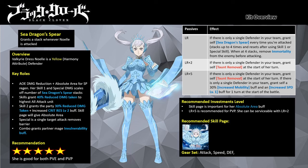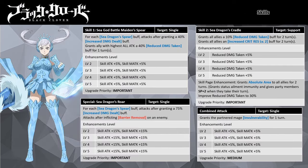Her PvP uses will be covered in more detail at the end of the video. Now let me go through her kit — in general Valkyrie Dress Noel is an offensive defender mage who hits harder as she gains her Sea Dragon's Spear stacks.